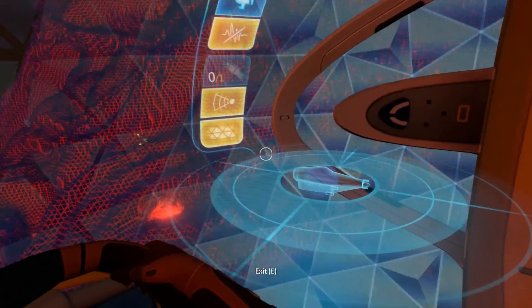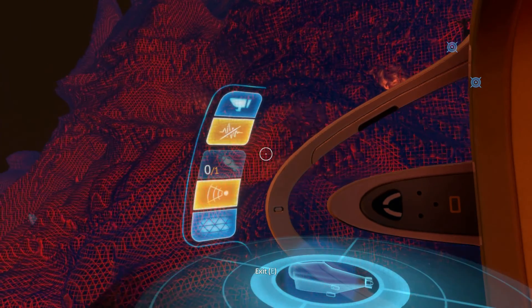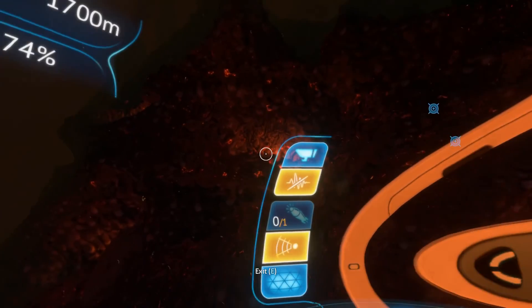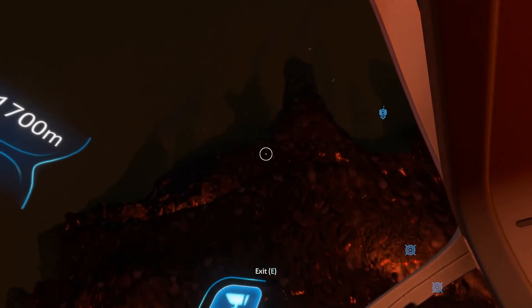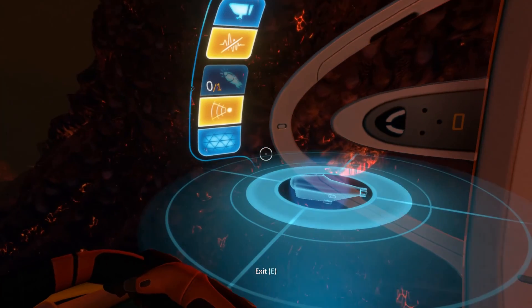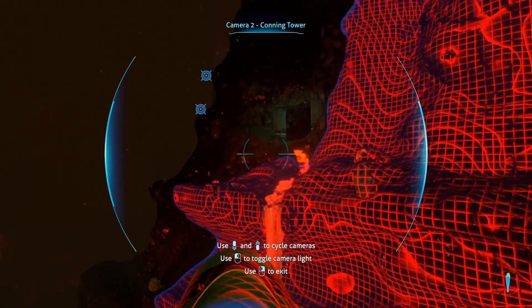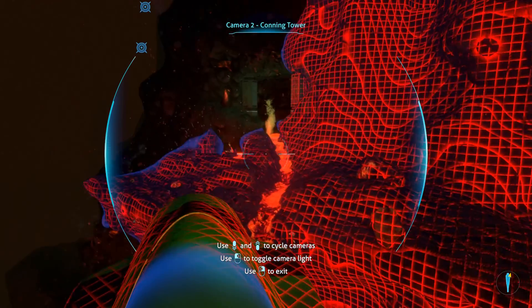We need to find this entrance wherever it is, and I believe it's supposed to look like some sort of gateway. Because if they build a facility inside this giant natural structure, of course they're going to build a doorway for it. Yes — this is the doorway I was looking for. We're going to try and park the Cyclops while keeping an eye out for the big guy. He's not around — that's good.